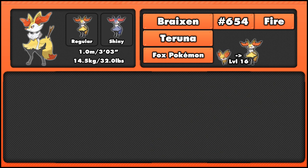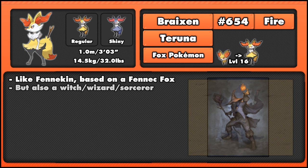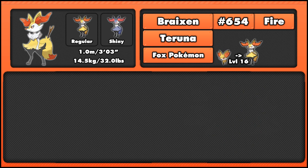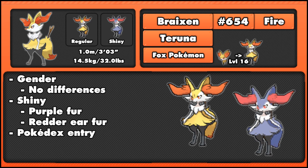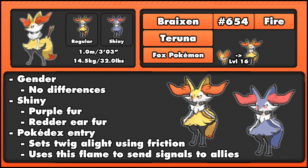Like Fennekin, Braixen is based on a fennec fox, as you can see from the large ears and the general fox-like design, but also on a witch, wizard or sorcerer — something we'll touch on more when we look at Delphox. There are no gender differences for Braixen, and Braixen's shiny form has, again like Fennekin, purple fur and redder ear fur. It also lights its twig using friction, and uses this flame to send signals to allies — like a Morse code or some other method.